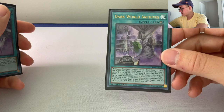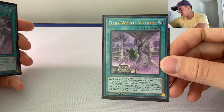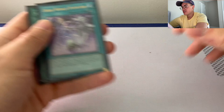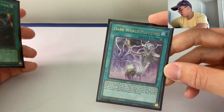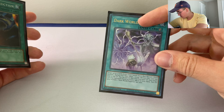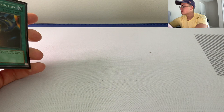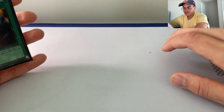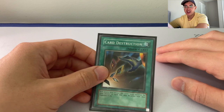Dark World Archives is pretty broken — insane draw power, adds attack to your monsters, and you get to discard more and draw more. Dark World Puppetry is basically DD Crow times three at once, and you also get to discard, which is awesome. It has a graveyard effect: banish it from graveyard, target one of your banished Fiend monsters, add it to hand — once per turn. And finally, Card Destruction — it just pops every effect in your hand off. Don't ever be afraid to use it; it's usually a minus one but in this deck it can do so much more.